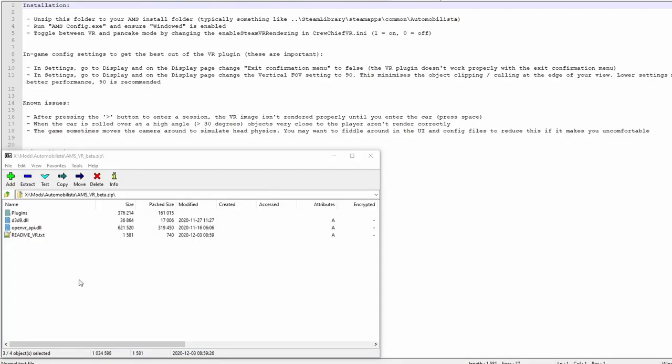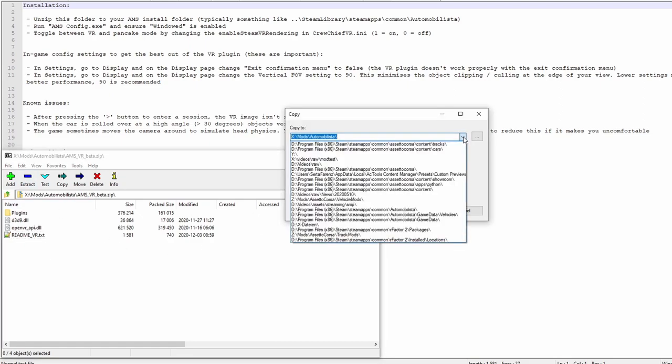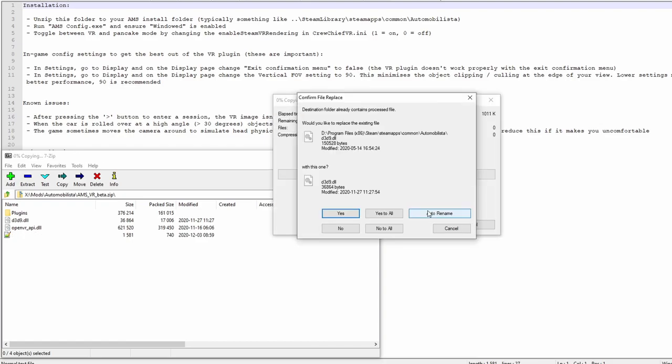Installing this mod is very easy. There's a text file inside the archive that explains the very easy steps to use the mod. And luckily, the README doesn't say it all — as good as it is, these are the steps I had to take to use Automobilista in VR. A word of caution: as always, when you change things like this, do a backup of your data, at the very least of the contents of your Automobilista folders.